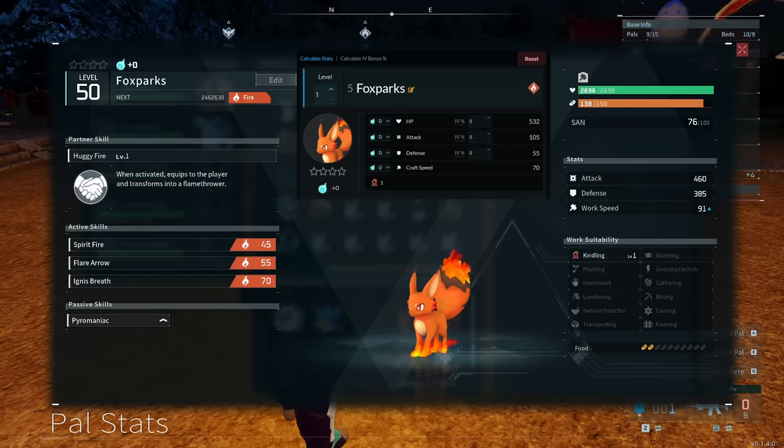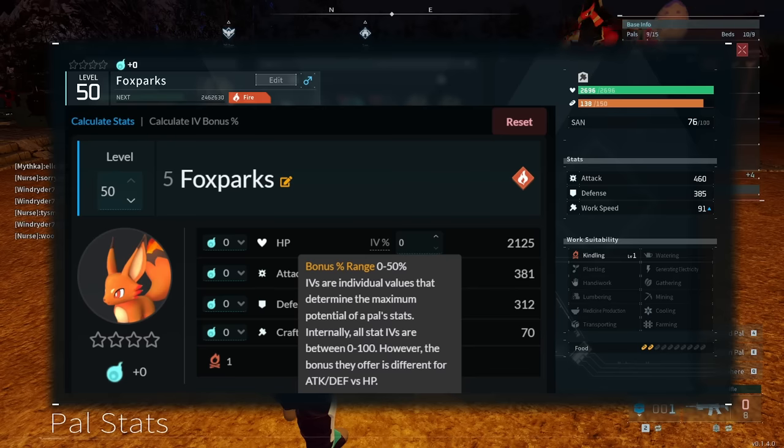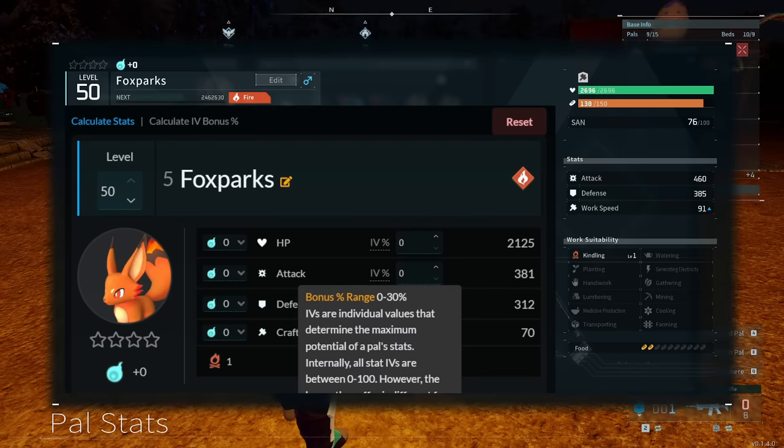We're going to be using a Foxparks as an example. My Foxparks is level 50, so I'll type in level 50. We can see if we had no IVs at all, these are the stats we should have: 2,125 HP. Our current Foxparks has 2,696. Our attack would be a measly 381 — we're sitting at 460 at the moment. And our defense would be at 312, and we currently have 385. The IVs are based on a bonus percent range: for HP it's 0 to 50%, and for attack and defense it's 0 to 30%.